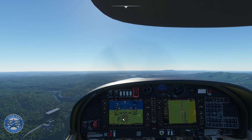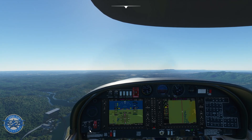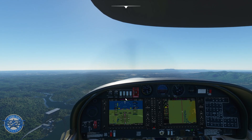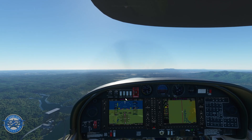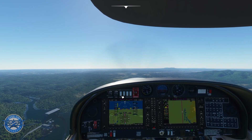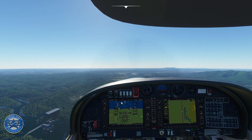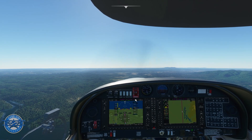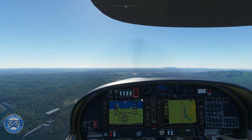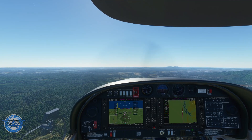As we're leveling out at our cruising altitude of 3,000 feet, I'm going to take off the fuel pump. It's a pretty clear day out here, so I'm taking off the landing light — no need to have that on right now, even though we're below 10,000 feet. Alright, we're cruising. The throttle can go to about 75%.